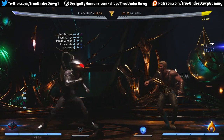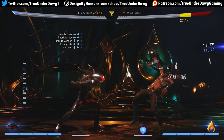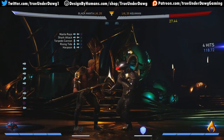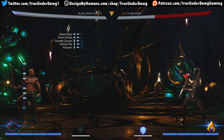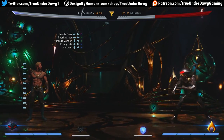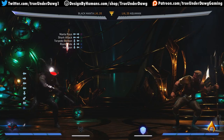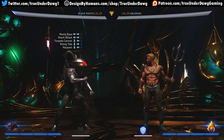First off we have Manta Rays — that's his beam and it's mid, so the opponent is forced to block it. Very important. You cannot hold it down, but you can meter burn it. It's full screen — look at that. I have the grapple obviously, but that's a high so they can duck under it. Interesting.